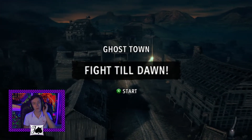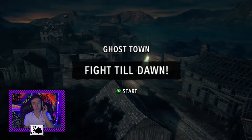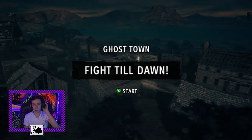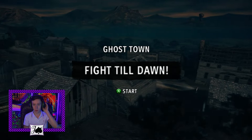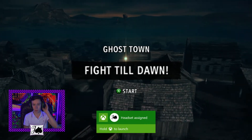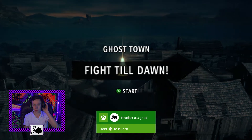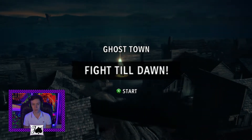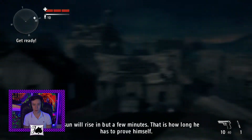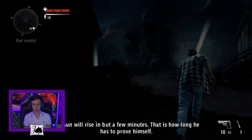My strategy is going to be to go get the flare gun from behind me as soon as I can. I'm probably going to want to end up with a pump shotgun, so that's easy to find. We'll just try and get as many items as we can, so wish me luck, and here we go.